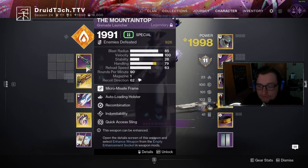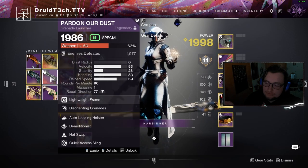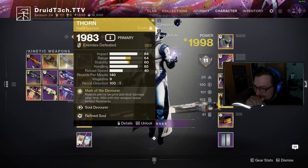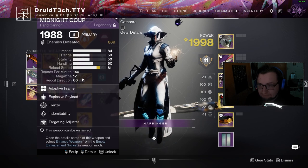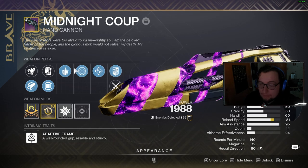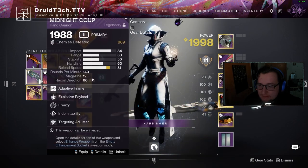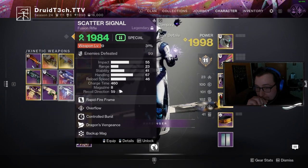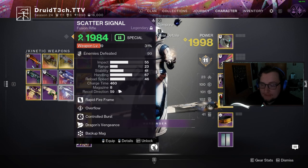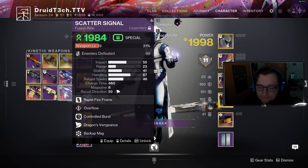I have a trace rifle, and I also have Div, so I'll be running Xenophage. I have a blinding GL — blinding gels are just strong overall. My Midnight Coup, if I don't want the exotic; I have a legendary Midnight Coup, pretty much my Fatebringer roll. And there's Scatter Signal because usually if there's a boss I can't precision — like in Supremacy — I use Scatter Signal, and it's good to partner with Tractor or Gjallarhorn.